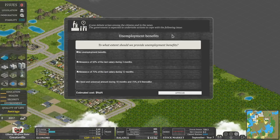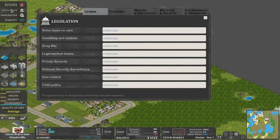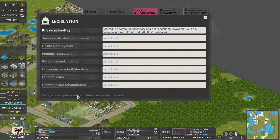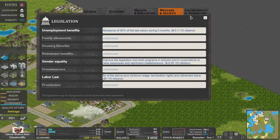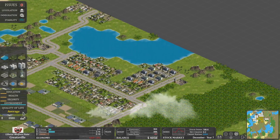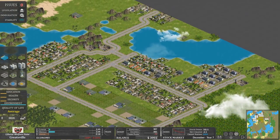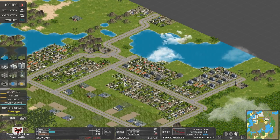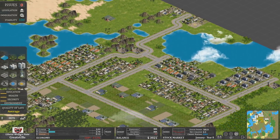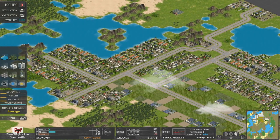Unemployment benefits: to what extent should we provide unemployment benefits? My cash flow is poor at the moment, so we'll have to be mean for now. You can't change these once you pass them — apparently you can't change until all the issues have been answered, which might be quite a while. We've got 6,500 people — let's try and get to 10,000 in our liberal welfare state. I think as you keep enacting things in certain directions, it does change the label — it will actually say something like 'totalitarian state'.